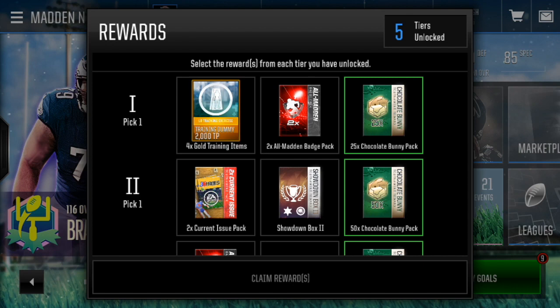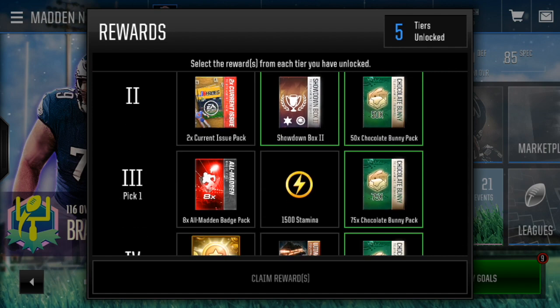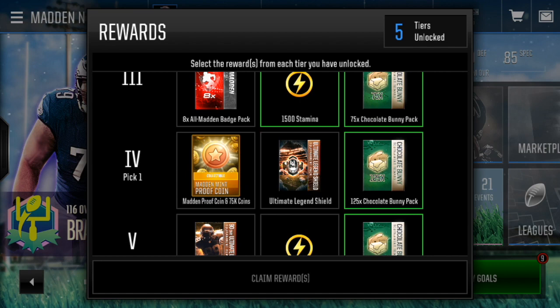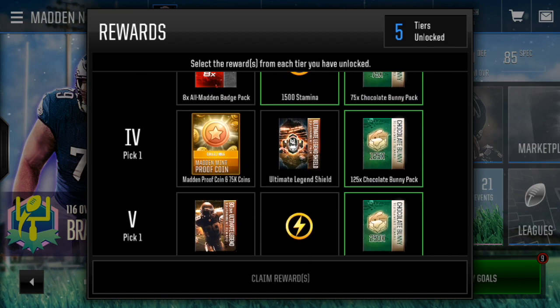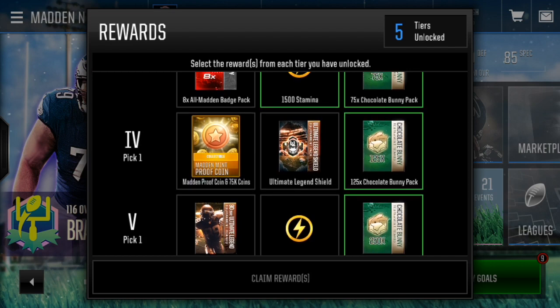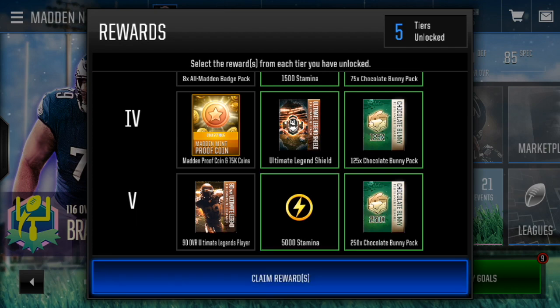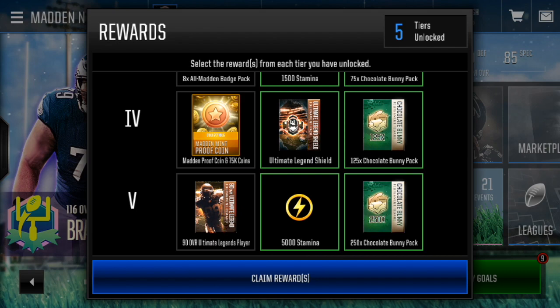I'm also going to go with the stamina and some. For the first round, this really doesn't matter — I'll just go with the badges. I'm going to go with the showdown box because I know that gives me showdown badges and a few coins. The next round, eight All Madden badges — not going to give me a lot, but 1500 stamina could give me some things in the Easter promo. Then we've got the Madden Proof coin, 75k, and the Ultimate Lightning Shield. Not sure how much those shields are going for right now, but I think I'm going to pick it up — I just want to see what that will turn out to be. And then 5000 stamina, I think, is going to be the thing. So everything on the right.